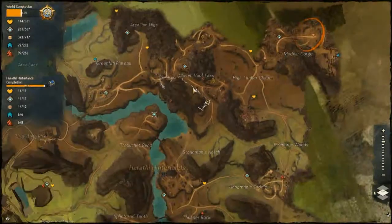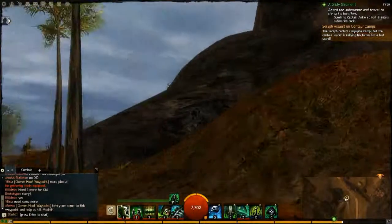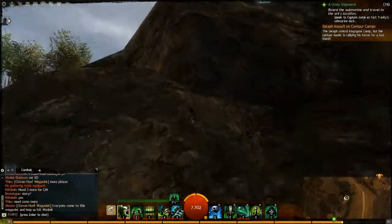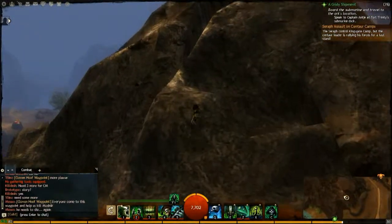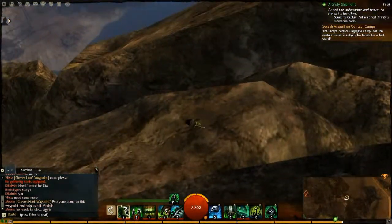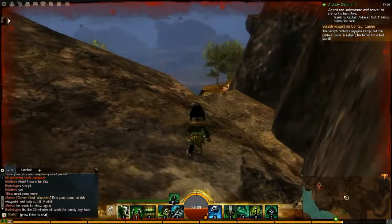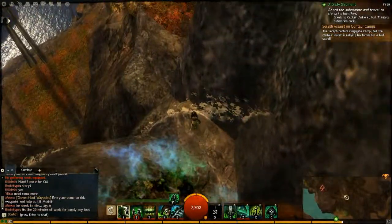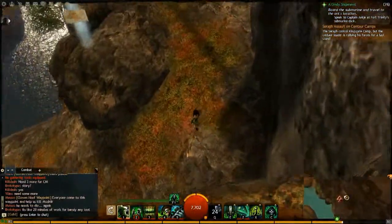Hey everybody, doing another Vista Point here in Harathi Hinterlands. I'm going for this Vista Point just southwest of Clovenhoof Pass. If you come over here to basically due east of it along the path, you can get up onto this rocky mountain area — this is the easiest way I've found to get up on the mountain, though there might be other spots as well. Basically you can just more or less run up the mountain and jump over here. There will be a little bit of falling involved. You can see the Vista Point down there — just jump right over to it and there you go. Thanks for watching.